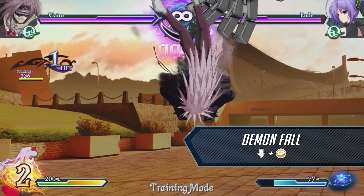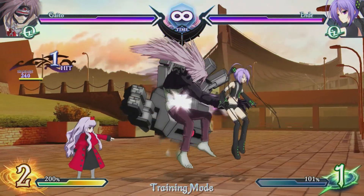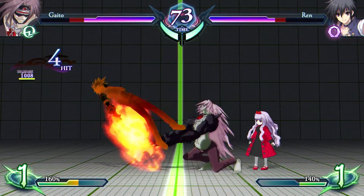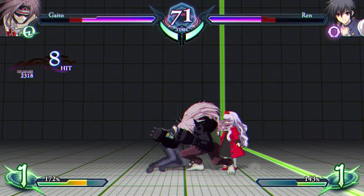This high damage special attack grabs the opponent and slams them onto the ground. It is best used after a combo sequence. The normal version is an overhead, making it a good mix-up tool.